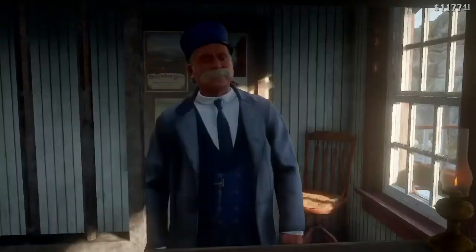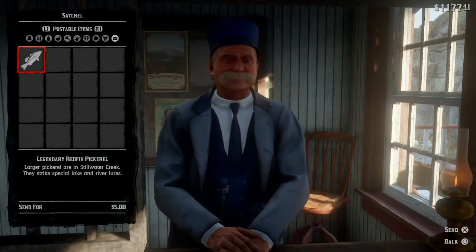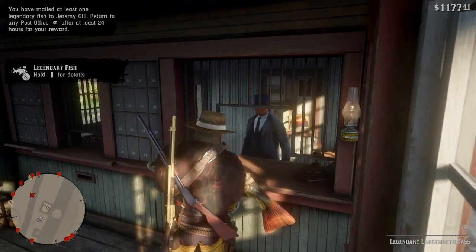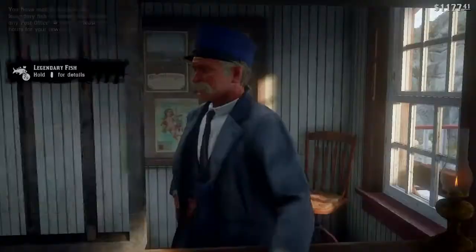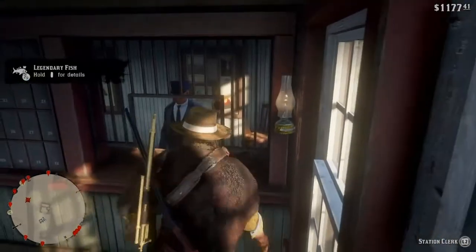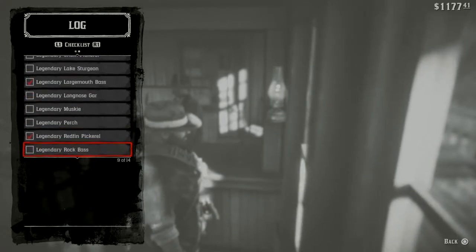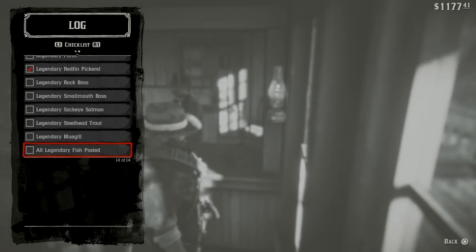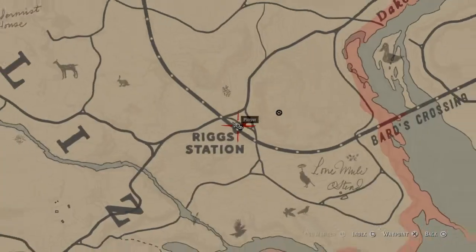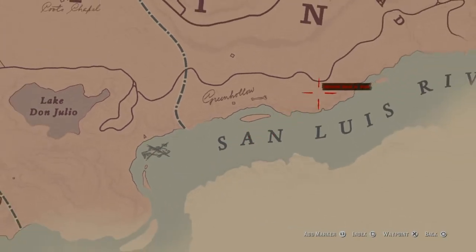Legendary Redfin Pickerel right there. Get these sent out — there was a little glitch where it didn't let me send the second fish; if that happens, just back out, wait a second, and it'll let you send mail again. Those were the first two fish I caught in this playthrough. In order to complete the whole thing, you have to catch all 13 fish and mail them in to Jeremy Gill, but the mission won't complete until you get the letter back from him and go meet him in New Austin for the cutscene — and I don't think you can do that until the epilogue. So even if you do it this way or via the Angelo Bronte mission method, you can't get the completion percentage for it.